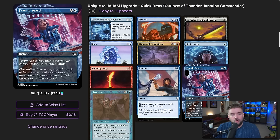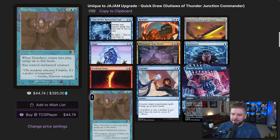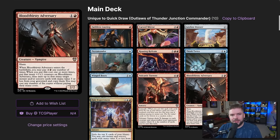Frantic Search combines a bit of everything: one blue plus two at instant speed, draw two, discard two, untap up to three lands — another essentially free spell since you get the mana back. Treachery costs five mana and when it enters untaps up to five lands — another free-ish spell that also lets us take control of someone's creature. Oh, you played a wonderful new Eldrazi? Yeah, I'd actually like that. That belongs to me now.